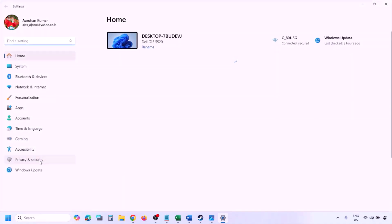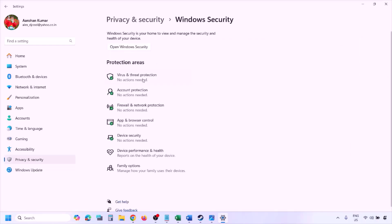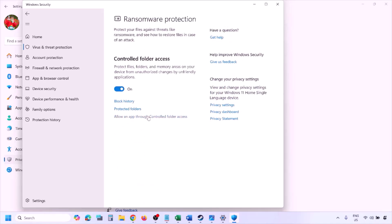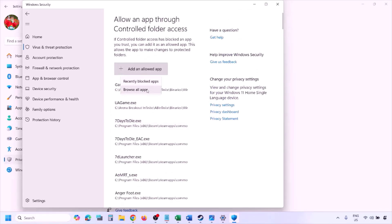If you have Windows 10, click on Update and Security, then click on Windows Security. Click on Virus and Threat Protection, scroll down, and click on Manage Ransomware Protection. Click on Allow an App Through Controlled Folder Access, click Yes to allow, then click Add an Allowed App and click Browse All Apps.